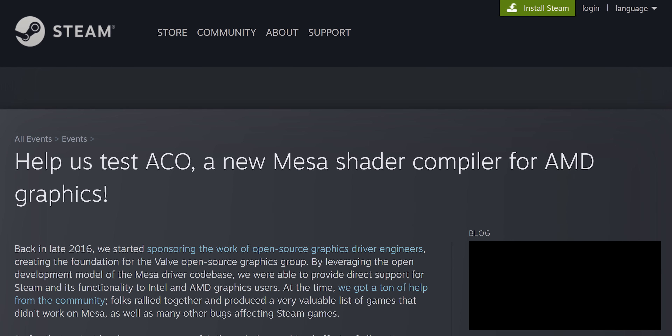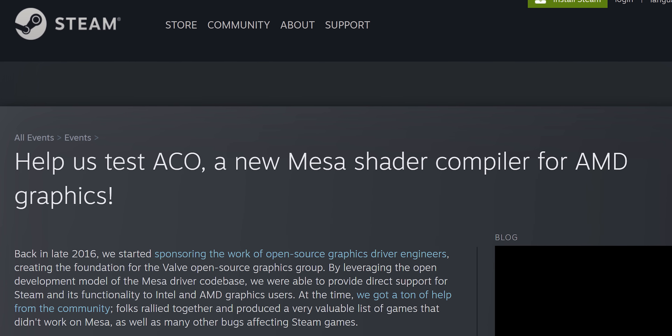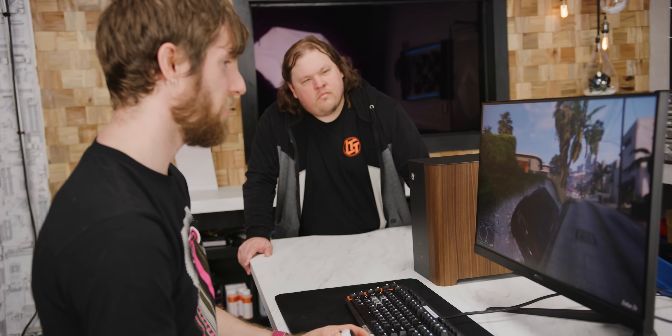Well, 1993. This was possible thanks to Valve's ACO Shader Compiler, which is designed to improve performance on GPUs that use MESA, like AMD's Vega and Navi-based cards. And that's even with Proton overhead. Don't believe it? Let's take a look. Linux GTA 5!